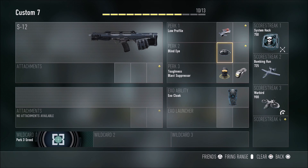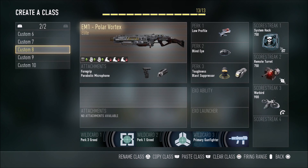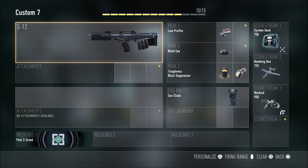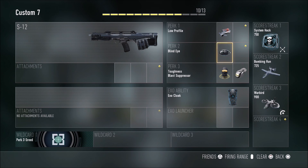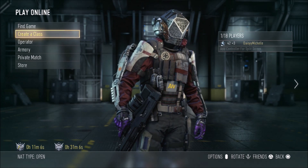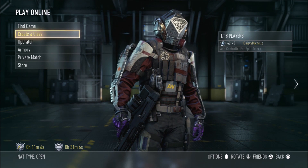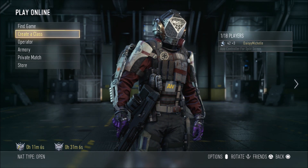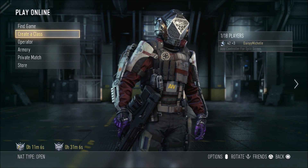I have a couple of classes where I switch weapons all the time just to experiment. I haven't used the shotgun yet but I'm planning to try it. Hopefully you guys enjoy this updated class setup — leave suggestions on what else you want to see in Advanced Warfare. Hope you guys have a good day!